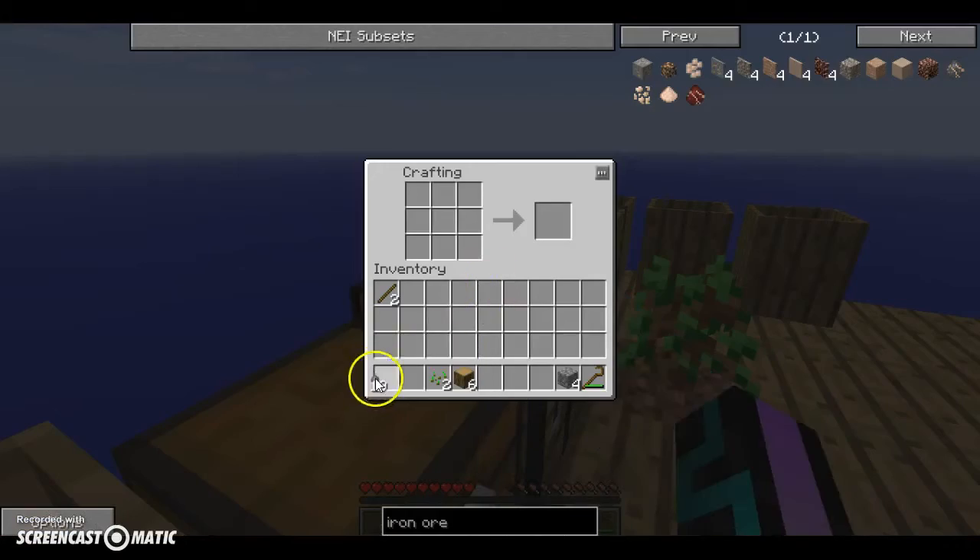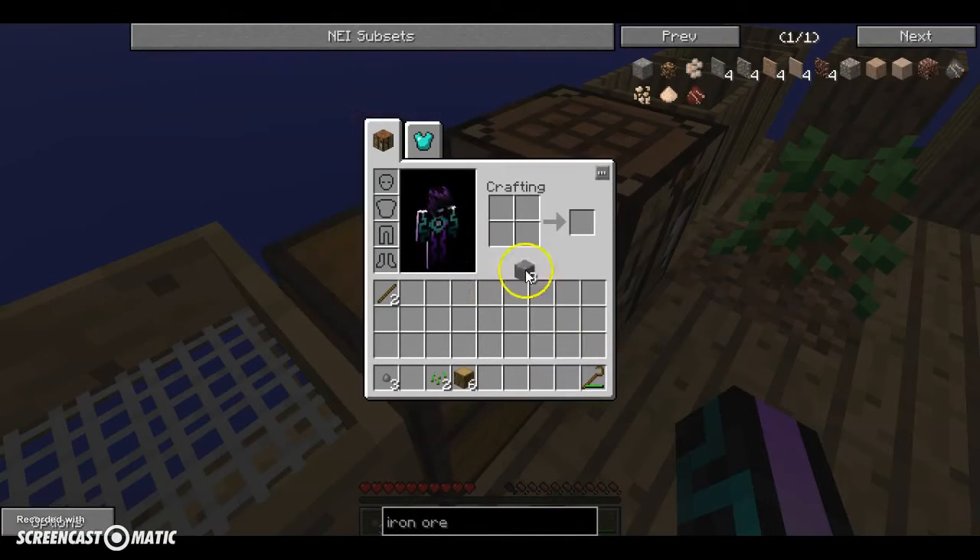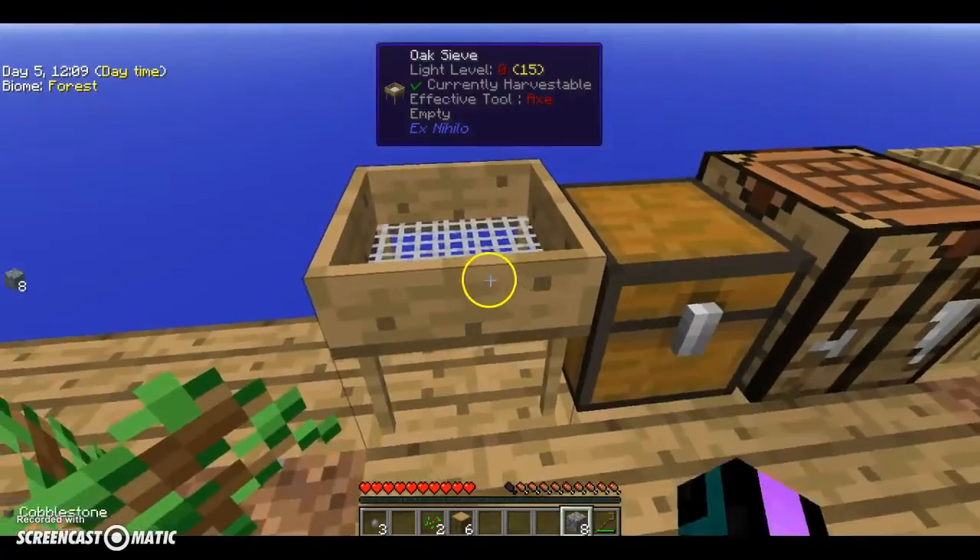I think we can make more cobblestone now — yeah, I think we can make like four more. Can you make cobblestone sticks? Yeah you can. This is Tinkers Construct — okay, yeah. We'll get into all the Tinkers Construct stuff later.